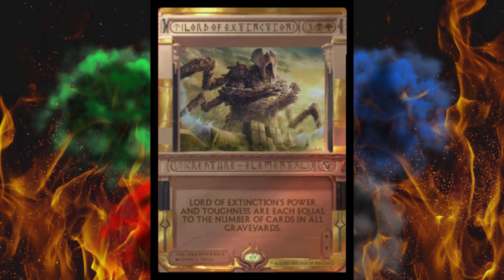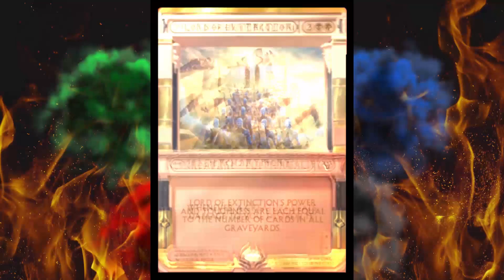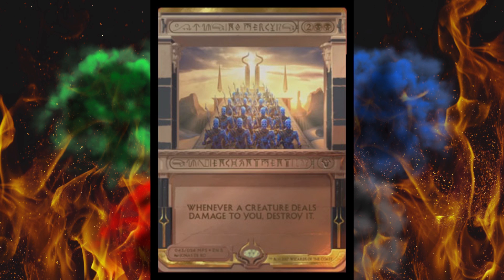Next up, coming in from Urza's Legacy — it's a double black, double generic enchantment: whenever a creature deals damage to you, destroy it. No Mercy. This is insanely powerful — you bet I've heard of this card. I think this might even beat out Blood Moon and Damnation in price, though it's hard to say how many people really play it. Also, why the hell are what look like blue mummies here — or are they the sand people from Star Wars? I don't know what's going on.